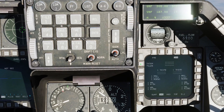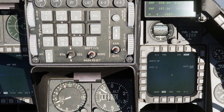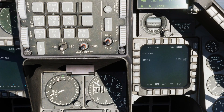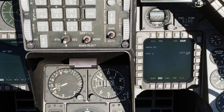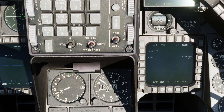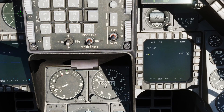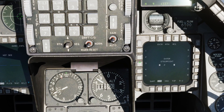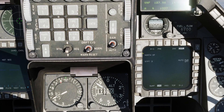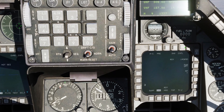Next we have our inventory, where we can see what's loaded on the jet, and next to that we have the control page. From the control page, we can determine when the Mavericks would automatically start to power on based on our relative position to a steerpoint — for example, power on if north of steerpoint two, and we can change the steerpoint and cardinal direction. Let's come out of the control page.